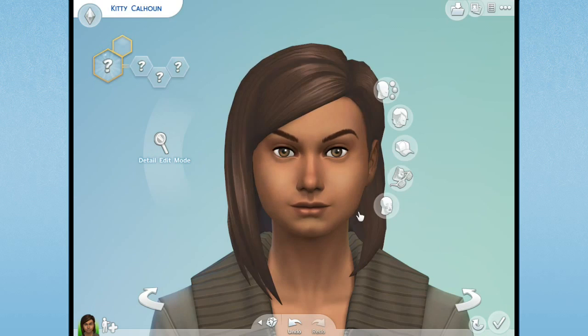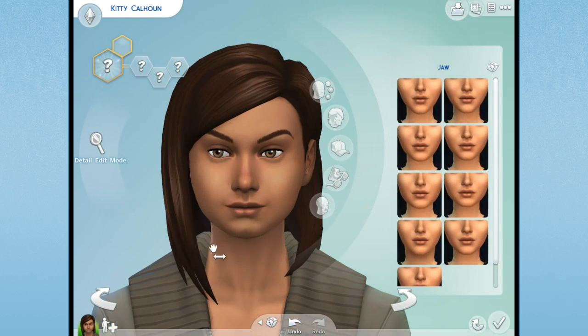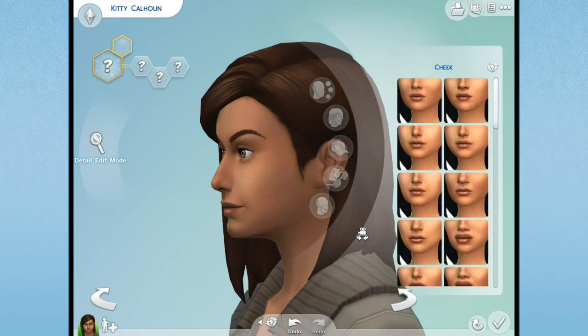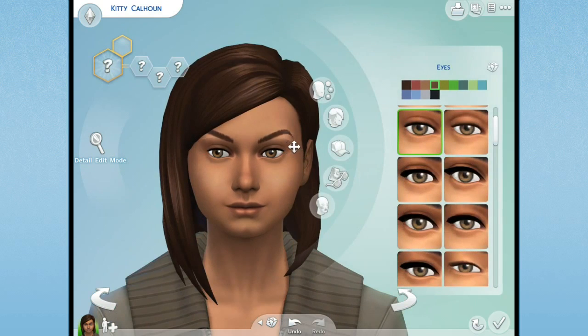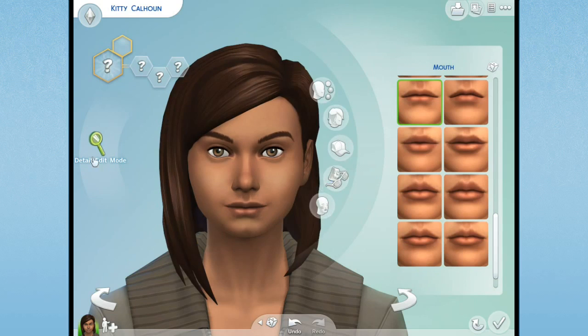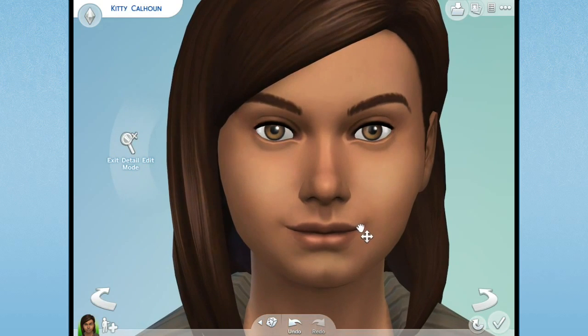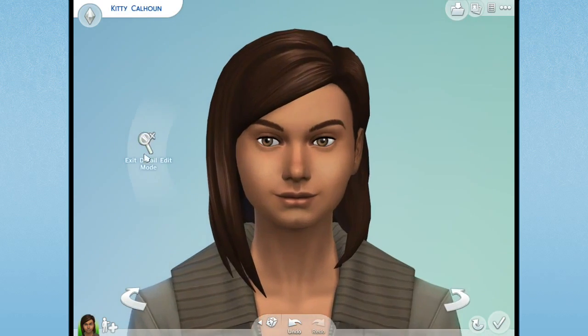Major Calhoun from Wreck-It Ralph had very distinct features. I kind of want this Major Calhoun to look a little bit like her but not super super much, because she's gonna be a little more curvy with a little more around the hips since she's had a lot of kids. I can't remember what we've named all of the kittens in the zoo, so I'll pull up our list of names in just a moment.